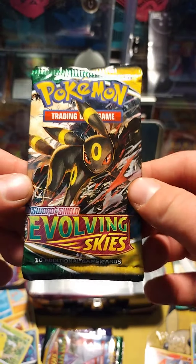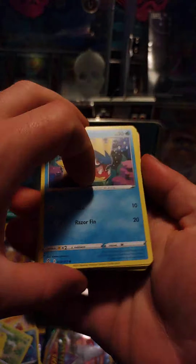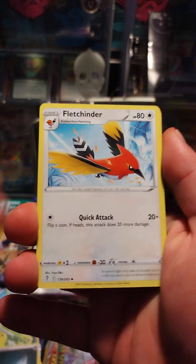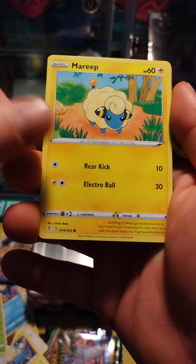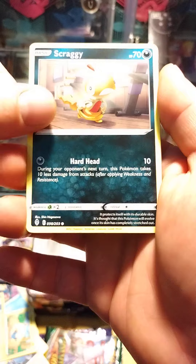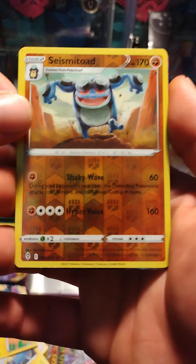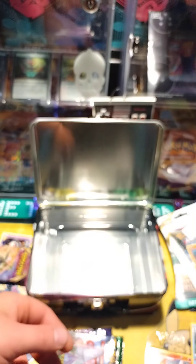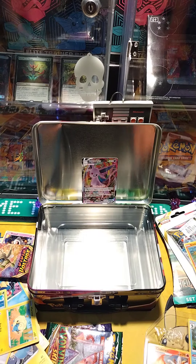Evolving Skies — will we get the Umbreon? Let's see. It's looking good. Let's do the card trick — four in the front, boys. Energy, Lantern, Mary, Drowsy, Scraggy, Seismatoad. We got something! Espeon VMAX! Let's go — that's a hit! Seeker. So we got Espeon VMAX. Banger! Let's go boys!